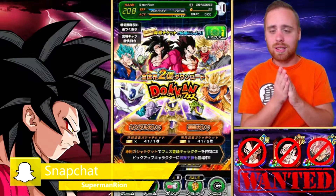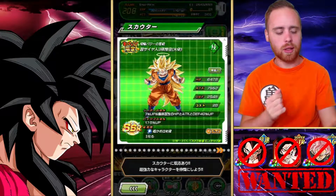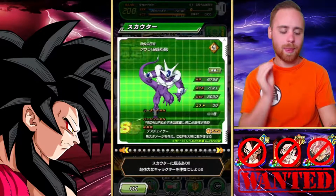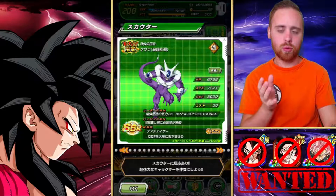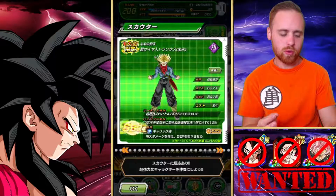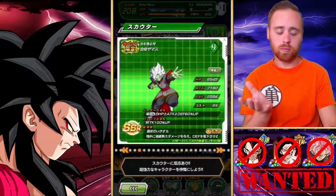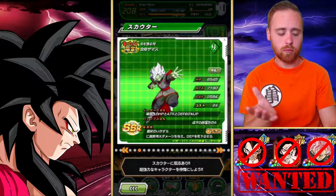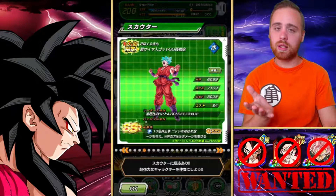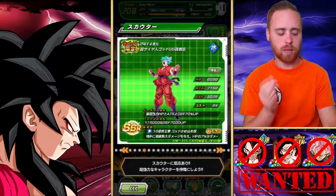Without further ado, let's just get started. There's really not very many units on this banner that I really want to get. I've already got this Goku, I've already got Super Saiyan 4 Goku, already got Super Saiyan 4 Vegeta. I wouldn't mind getting Cooler — I don't know if I would ever use him but I wouldn't mind getting him. Already got this Trunks. I wouldn't mind getting this Goku because I don't have him on global or JP and I think he would do really well on my mono AGL team.